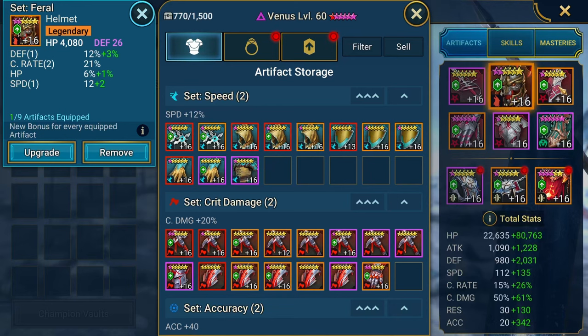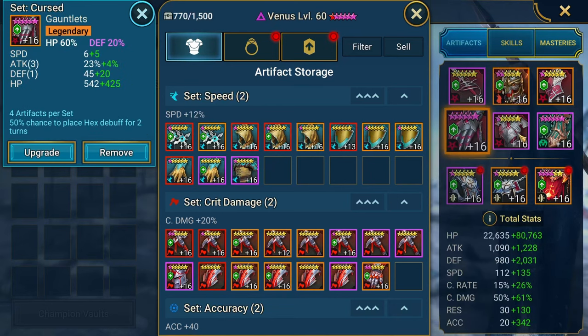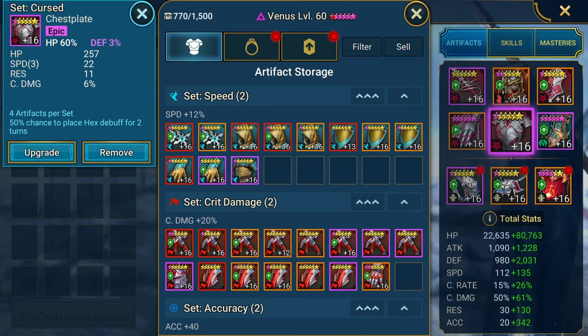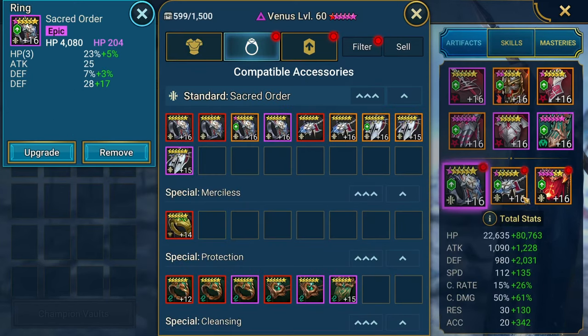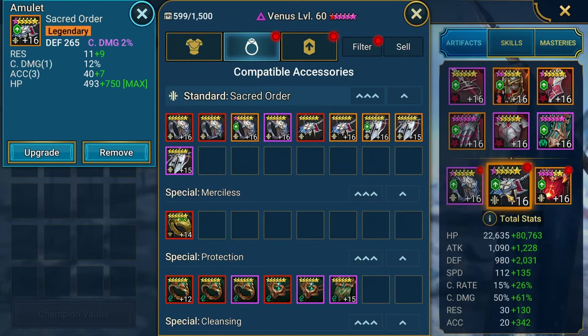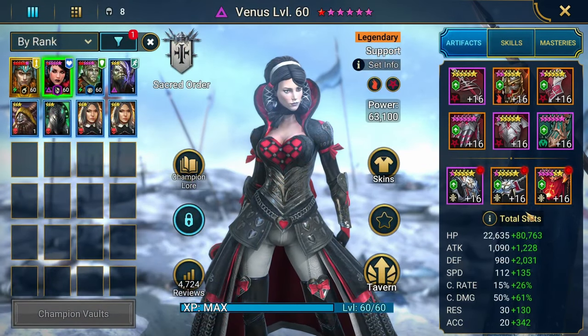We're focusing on speed and accuracy with some survivability, and this goes the same for anybody doing support debuffing. HP and defense for survivability. Before I rebuilt her — I recently rebuilt her — she was using an accuracy chest. You want her to go fast, you want her to survive. Not fully optimized because I just rebuilt her.